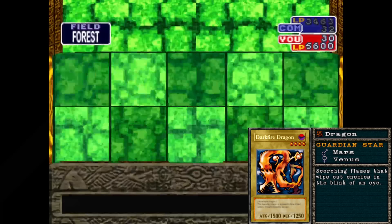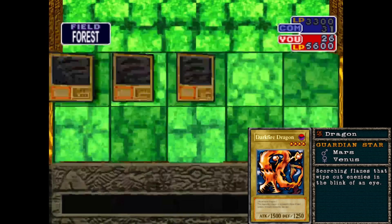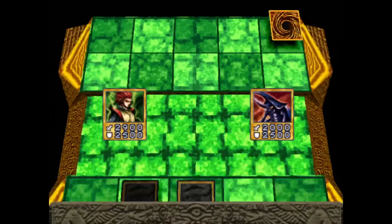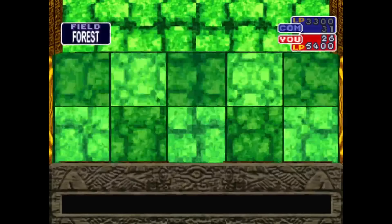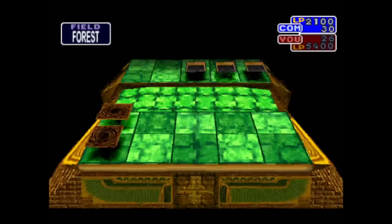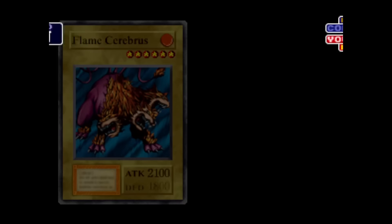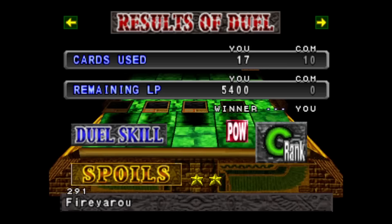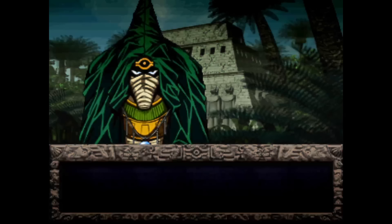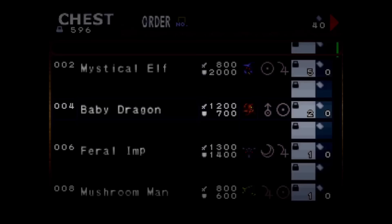We're also going to look at the dragon card Dark Fire Dragon — the literal embodiment of Salamandra. Other than the card attribute being dark, everything else about this card suggests it's definitely a Pyro type. The card description says it has scorching flames that wipe out enemies in the blink of an eye, and it's actually one of the more common cards used by speedrunners. We're on to our last turn: summoning Flame Cerberus, we wipe out his card with Vermillion Sparrow and attack his life points with our remaining monsters. We win and got a Fire Yarrow — we did this in one try.